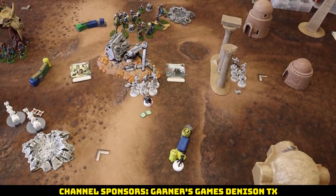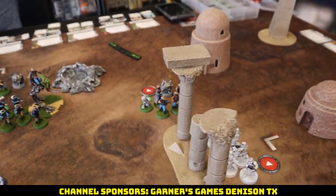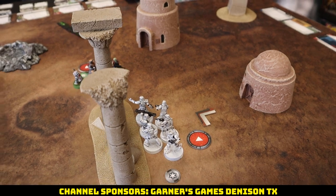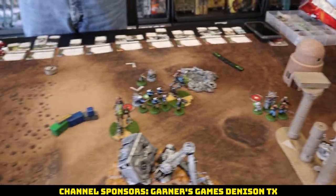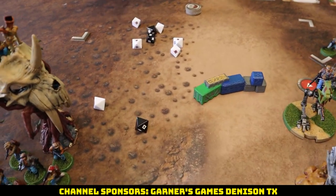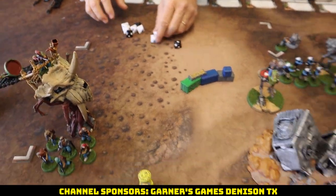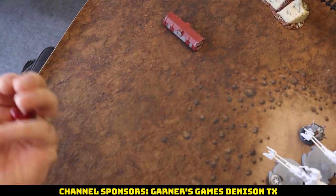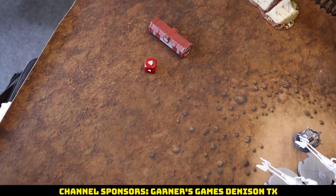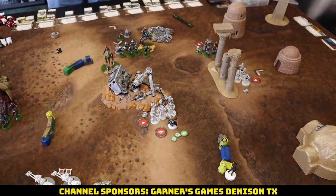Rebels have the two-pip so they activate first. Rebel Troopers come in and fire onto our first rocket squad — not great, three hits minus two for heavy cover. Just one gets through — we fail the save, lose one guy, gain a suppression.